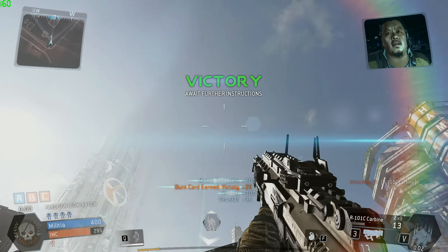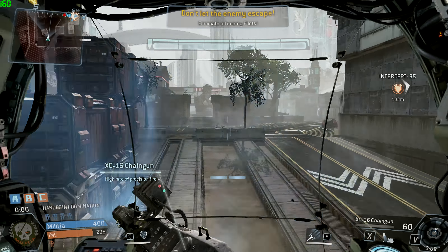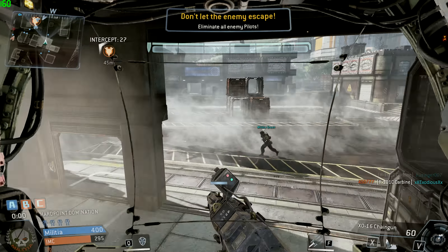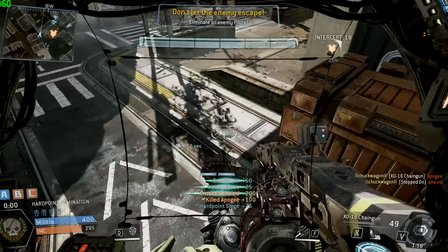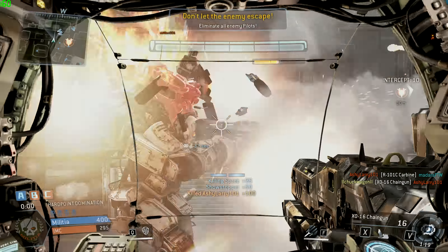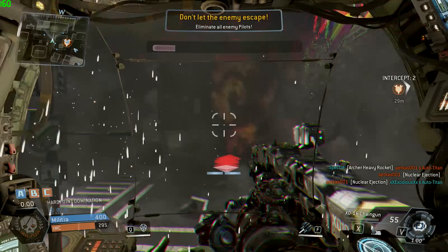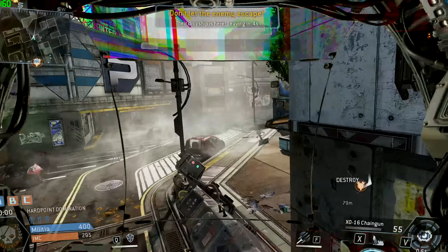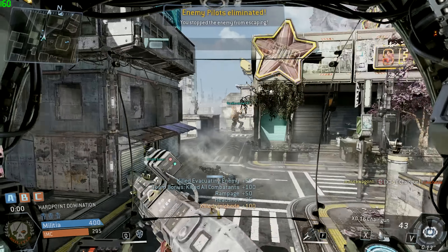All right, we got what we came for. Awesome work, team. Mission accomplished. It's IMC, but the battle's not over. Intercept any stragglers before they get away. The IMC will be heading for an evac point. Don't let them escape. The enemy dropship has arrived. Destroy it before they get away.